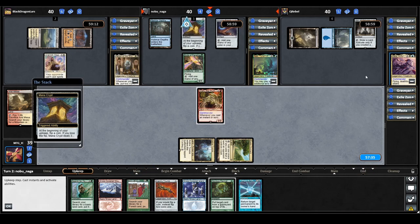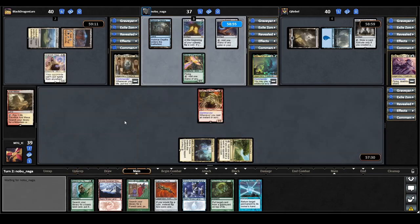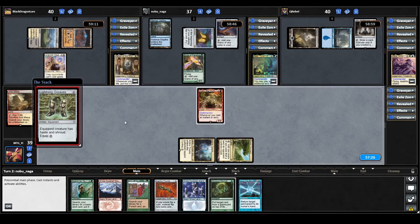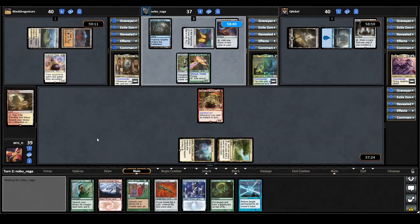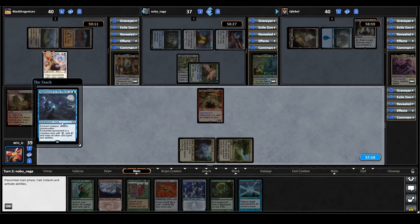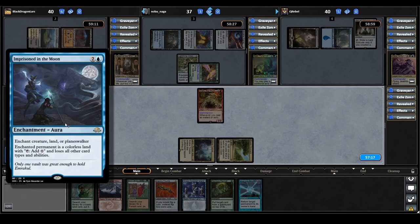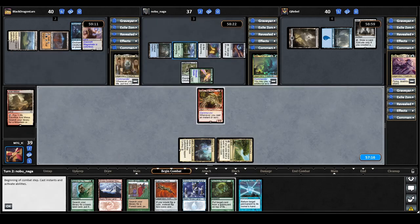At the very least it holds back the AC and Aleila players. Mana Crypt triggers on AC's upkeep — they lose the flip and take 3 damage. They cast a Lightning Greaves, equip it to the Birds of Paradise, then cast Imprisoned in the Moon on the Drannith Magistrate — there's the answer. Enchant Creature, Land, or Planeswalker; enchanted permanent is a colorless land that taps for colorless and loses all other card types and abilities. They also play Castle Garenbrig. That is it for the AC player.